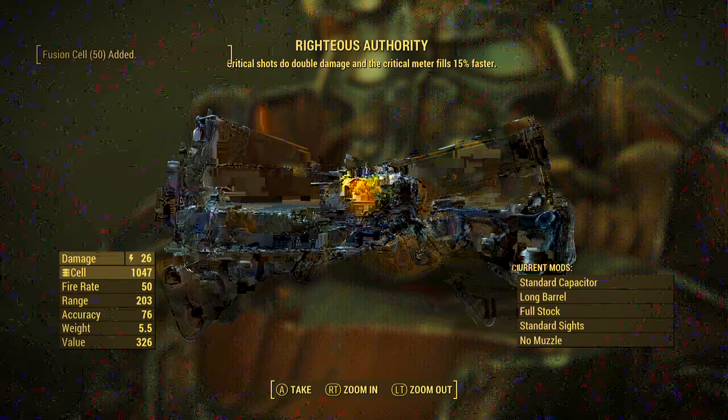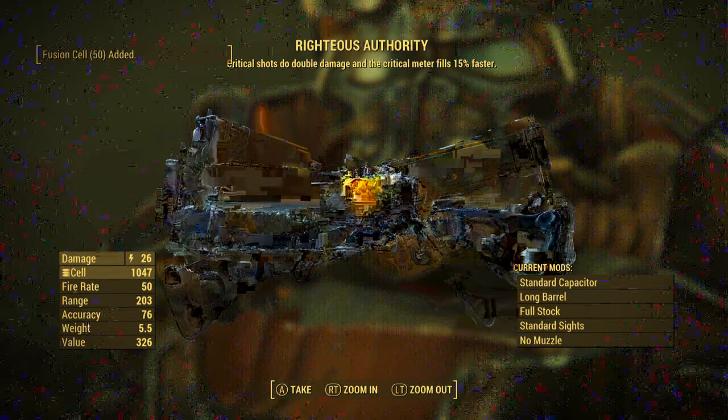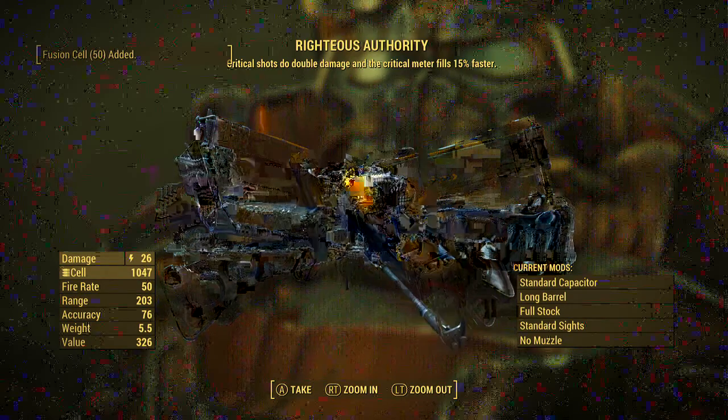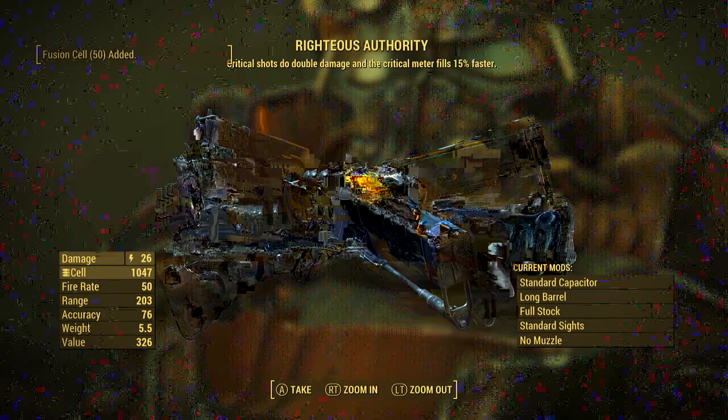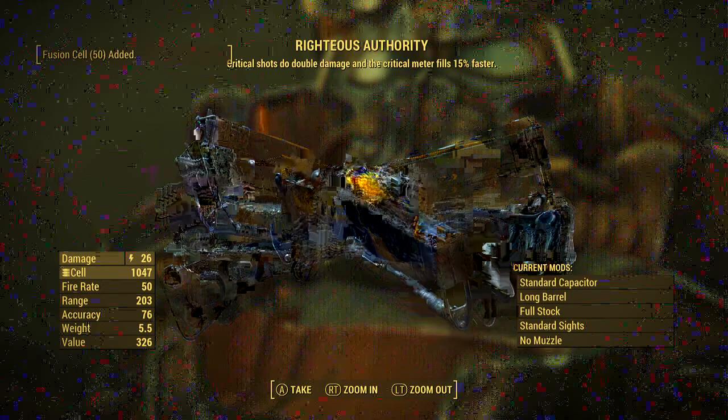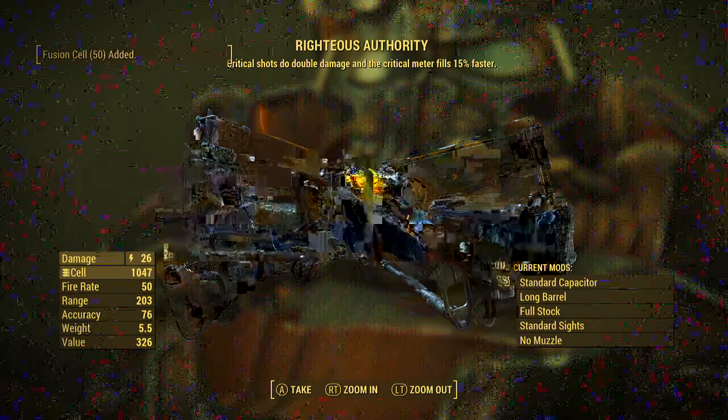It's got 26 damage. You're going to get a bunch of cells from that mission so you should have plenty of ammo. The fire rate is not bad, range is pretty good, accuracy is not bad, weight is actually pretty good at 5.5 pounds, and the value is nice as well. I will be keeping it — money's not really a problem for me so far. That is the Righteous Authority, and I thought I'd show you guys.